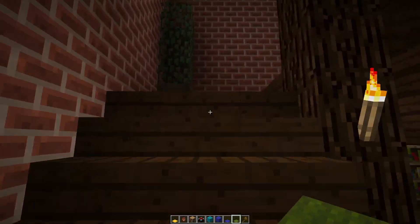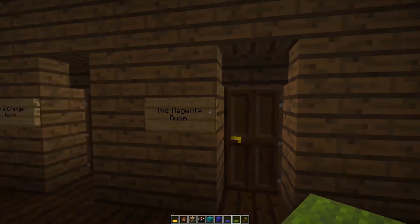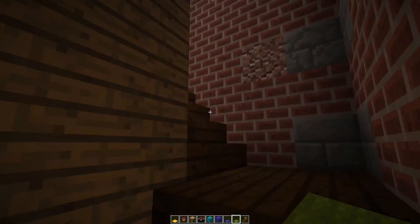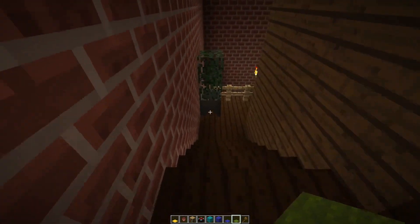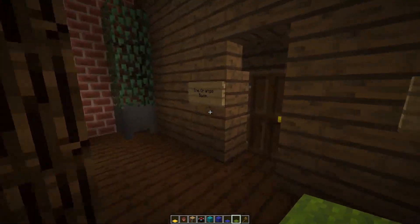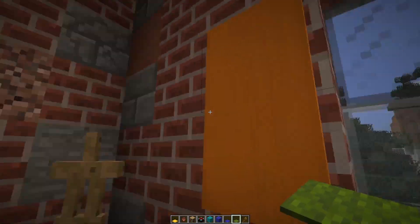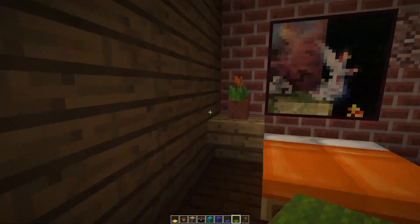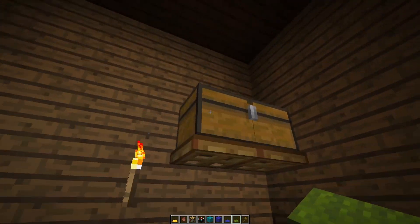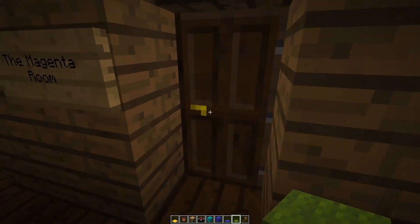Let's go upstairs and see if there's any rooms we can stay in. There's the orange room and the magenta room, and some more upstairs - the yellow room and the red room, lots of red-based colours. Let's check out the orange room. It's got an orange bed, an orange banner - it looks more like a poster in this sense. Got a nice orange flower here. No secrets behind the painting, and some nice overhead storage here.